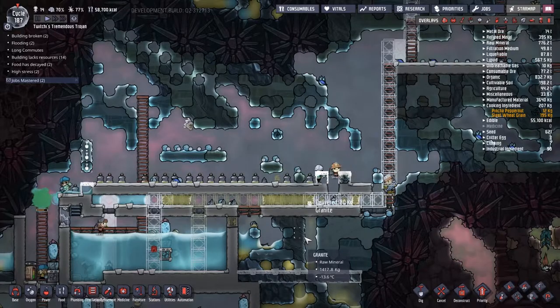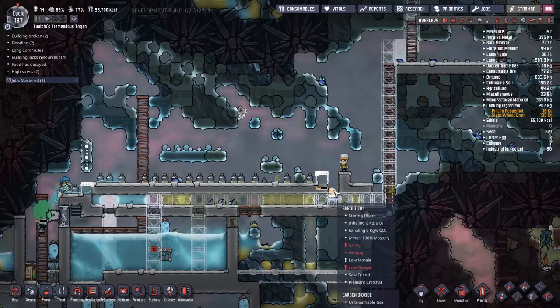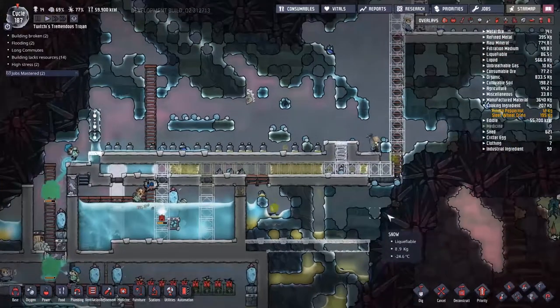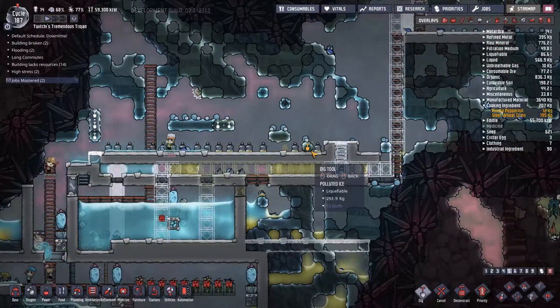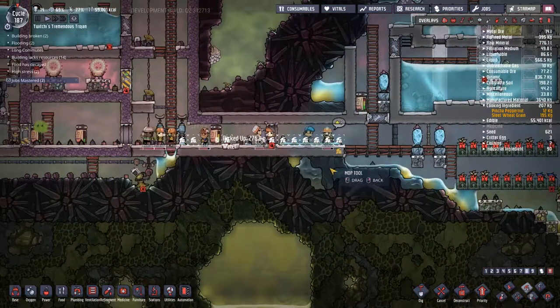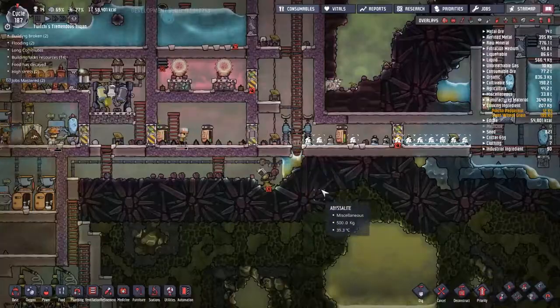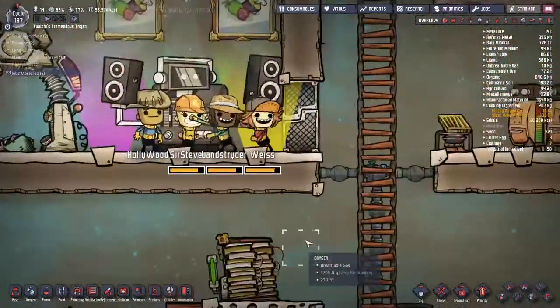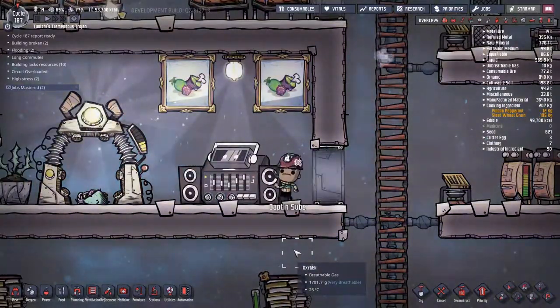I'm noticing that stress just keeps on climbing and I haven't figured out why yet. I've also noticed we're about to lock people down into the hole — thankfully I watched this in time, got the person to move out, and put down a couple of ladders, so hopefully that never happens again. One thing I've somehow ended up with is the red alert priority on a lot of my tools, and we really need to sort that out.